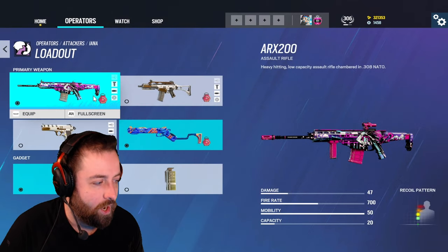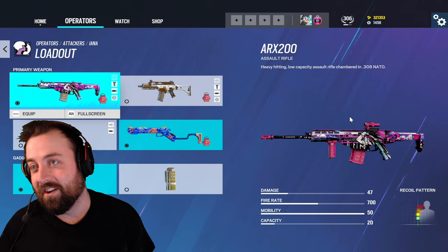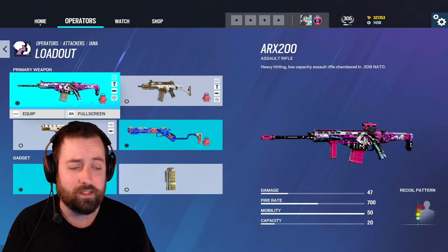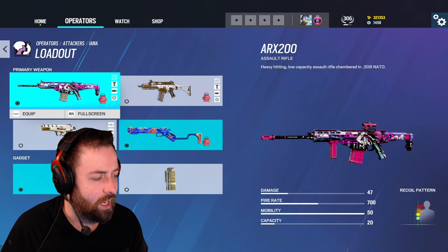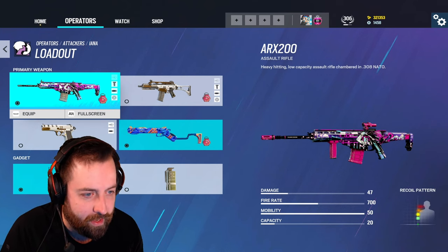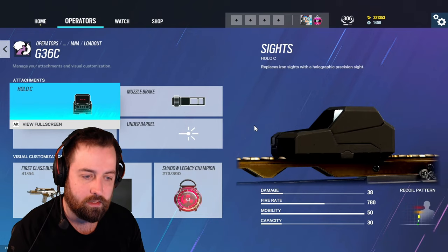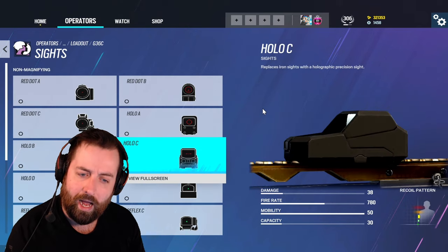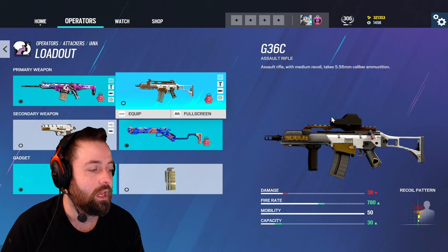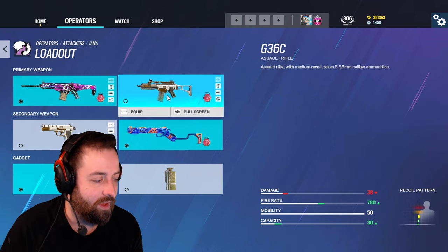Let's talk Ayana's loadout. Look at this fancy looking gun — we have the ARX. I personally love the ARX, love everything about it. It has a 1x and a 1.5 scope. The 1.5 scope is great — a lot of people love the 1x but I personally love the 1.5. I think anytime you can run a 1.5 you should. You also have the G36C, which I believe only gets a 1x — I was under the impression you get a 1.5 as well but apparently you only get a 1x.